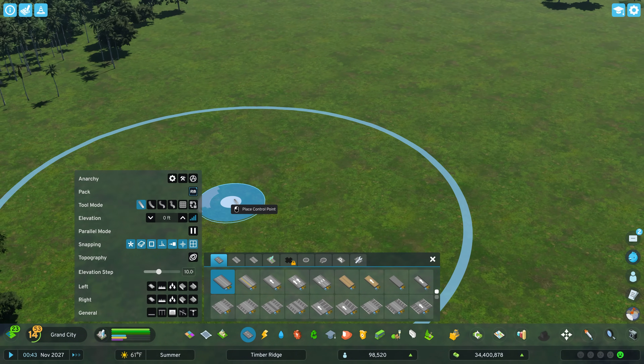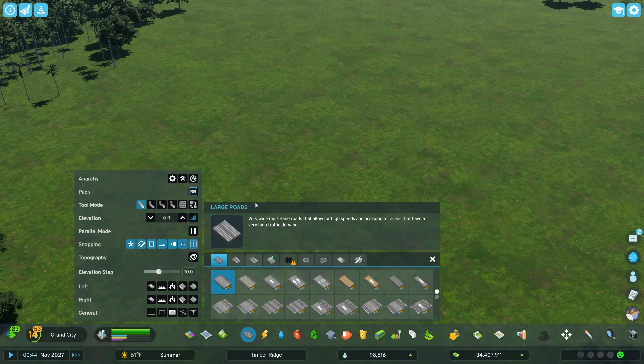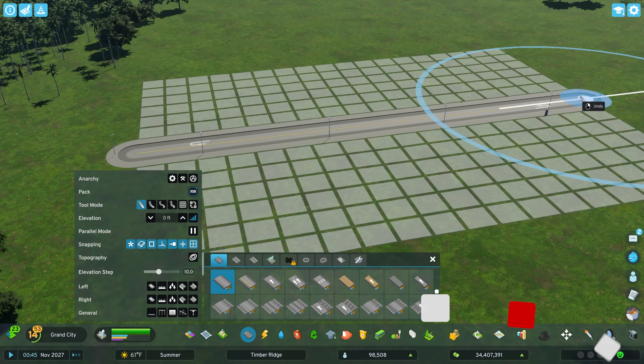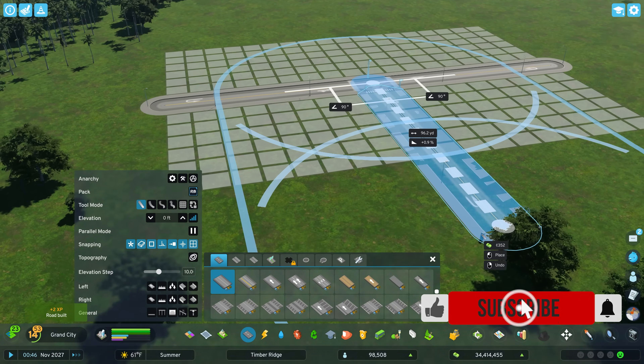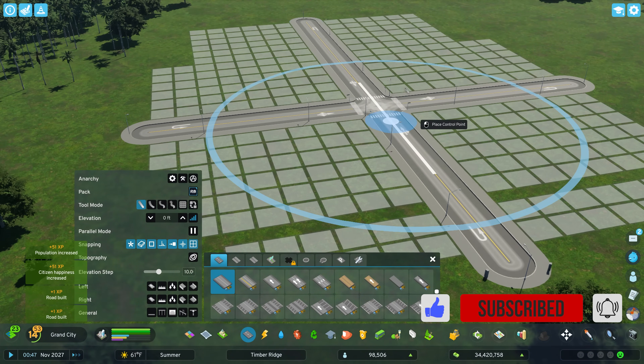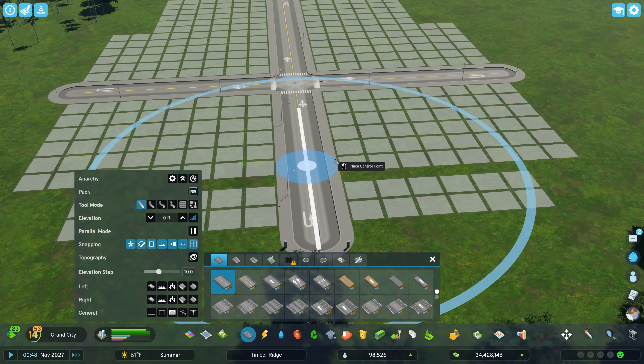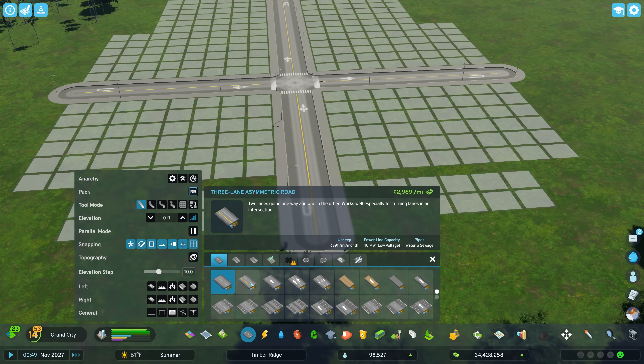Words sometimes don't always come together. You don't need the road builder mod, you don't need traffic mod, or anything. Let's just say you've got a road like this, you've got another road here and another road here, and you want an intersection, and you want turning lanes. Well, that's what the asymmetric roads are for.